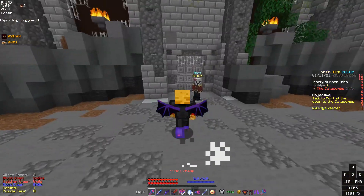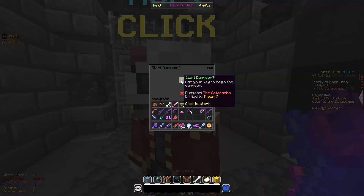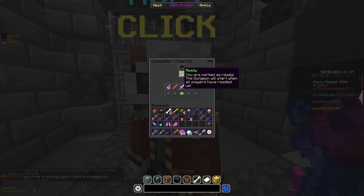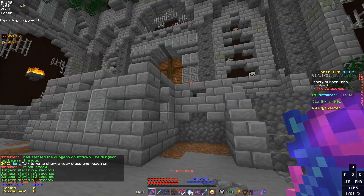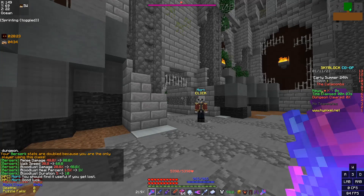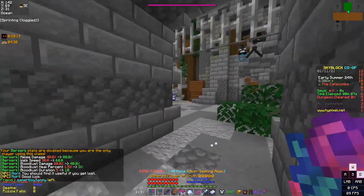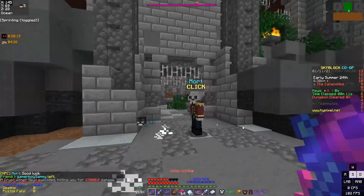The class I most recommend for this if you do not have a Hyperion is actually Berserker. The reason is because of the Berserker passive called Bloodlust, which makes it so that by killing mobs you regen all your health back. For this frag running I'm using 3 Forts Necron, a Golden Necron Head, and a Flower of Truth with Livid Dagger, but you can easily use cheaper things like Shadow Assassin and still frag run just fine.